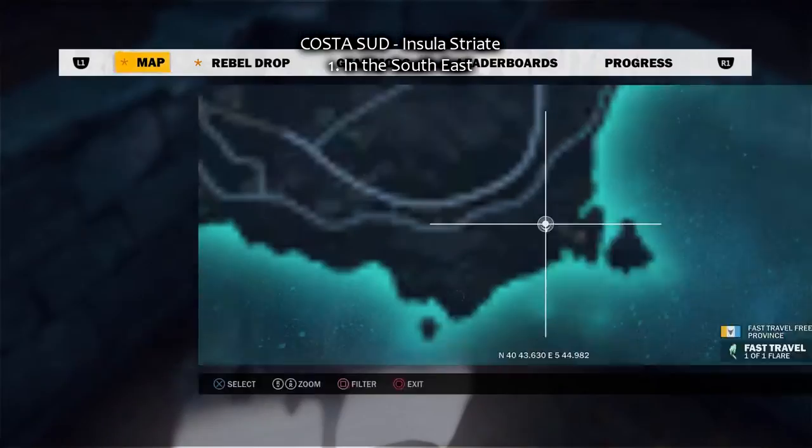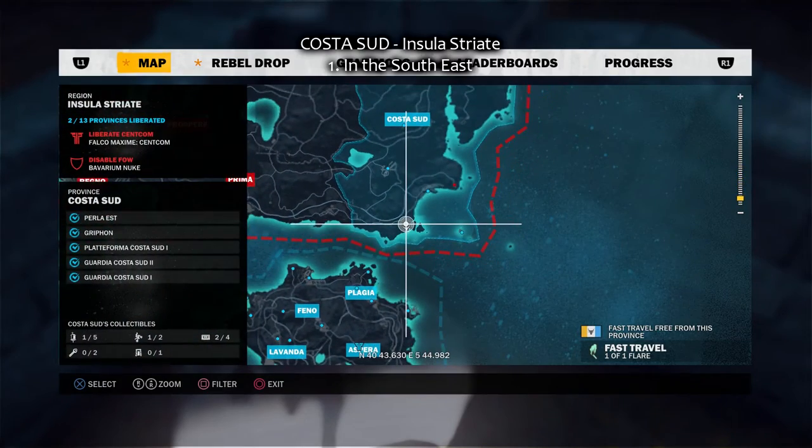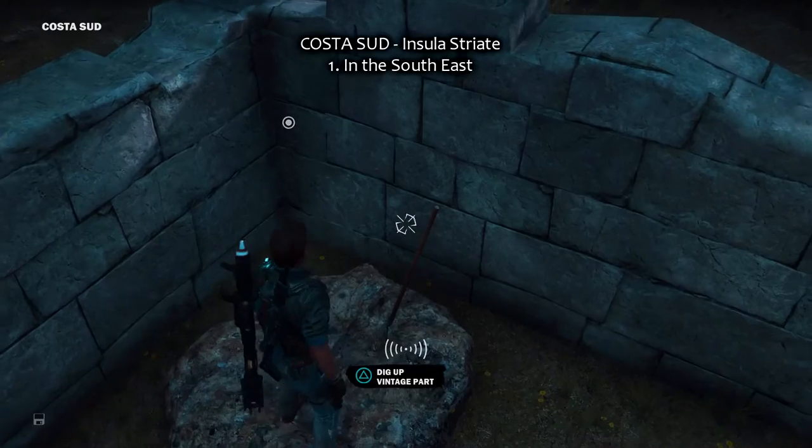Hello, this is the guide for all vintage parts at the Insula Striate region. This is the first one, Costa Sud, in the southeast.